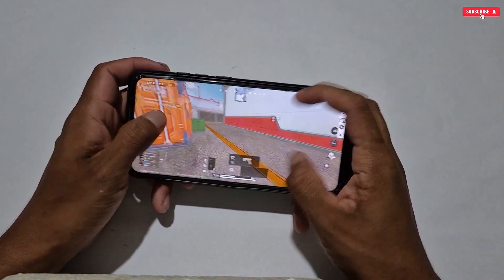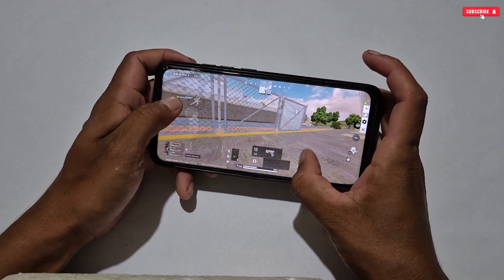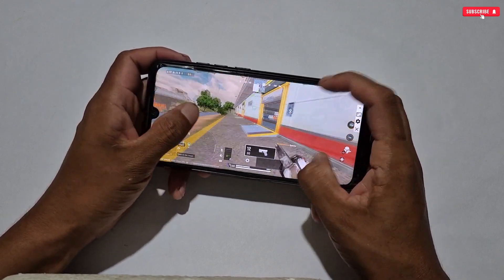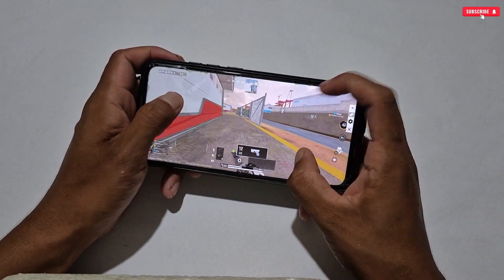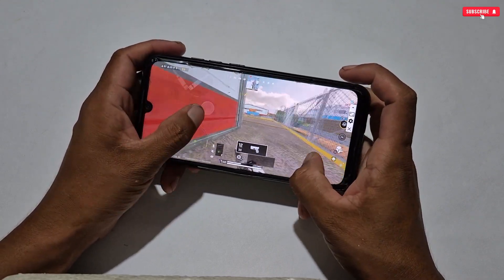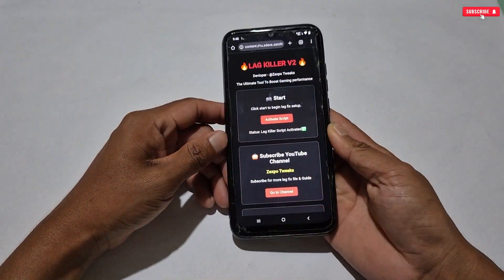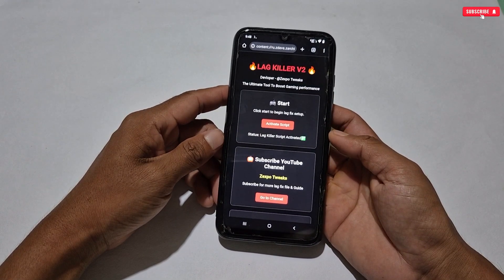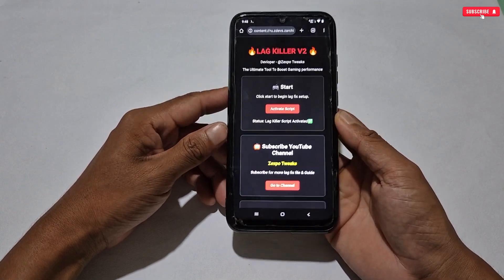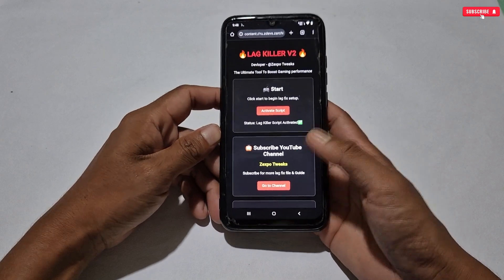Now your game will run smoothly without any lag and frame drops. After applying this script file, you will experience that your game and phone have become much smoother than before — and this is what a real script file does. This script is 100% working on all kinds of Android devices and games. You should definitely try this version if you have already tried the previous one. I have provided the download link in the video's pinned comment or in my Telegram channel.